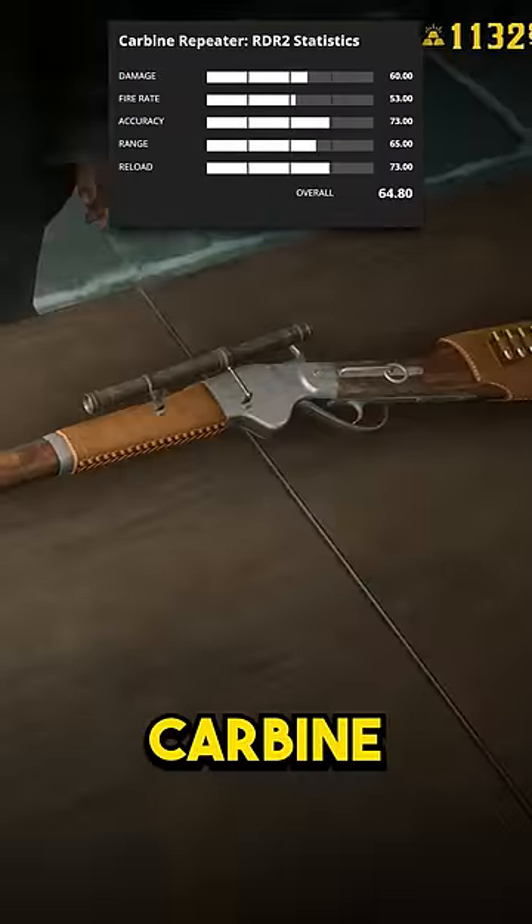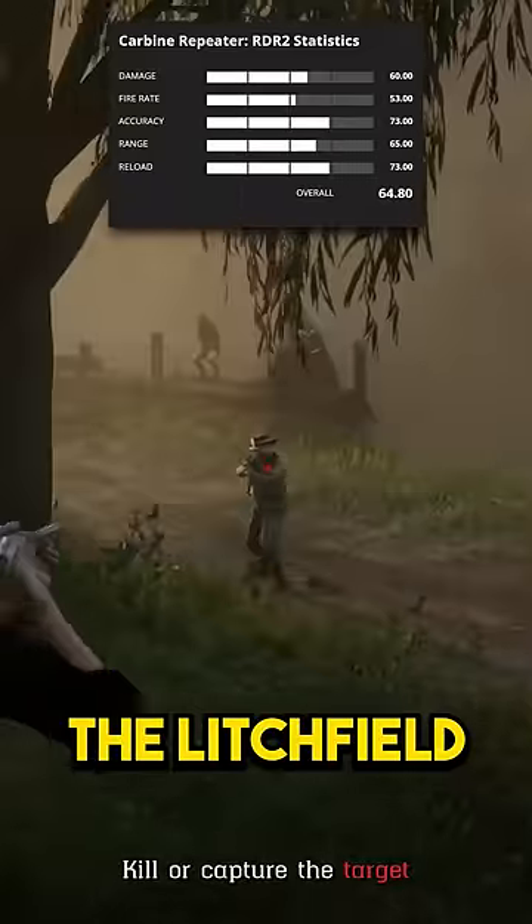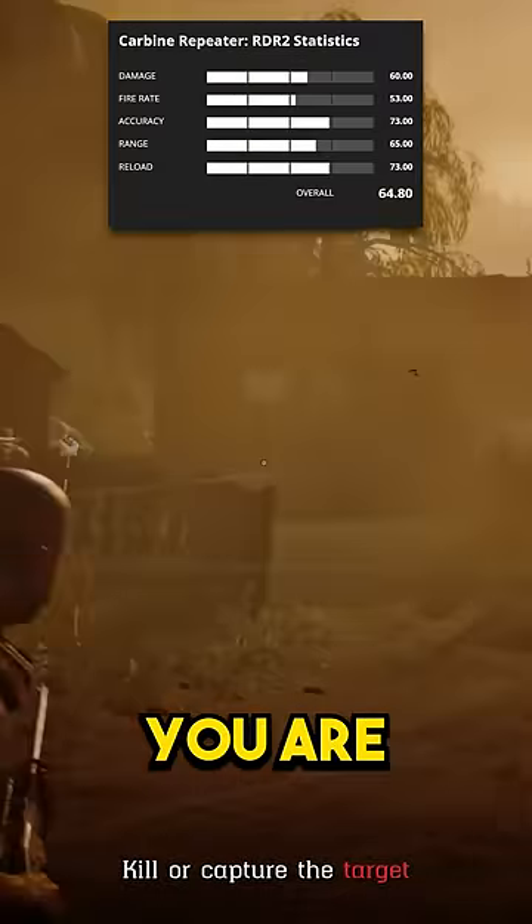In third place, we have the Carbine repeater. This is yet again a poor weapon, but the reason that it is above the Lichfield is that you can get it for free. The second you start Red Dead Online, you are gifted this.